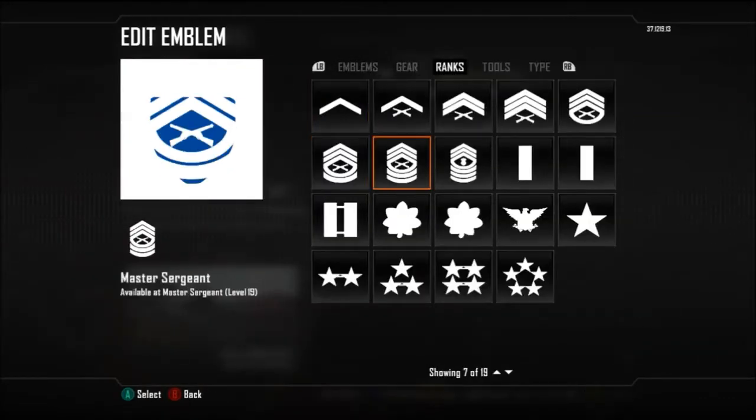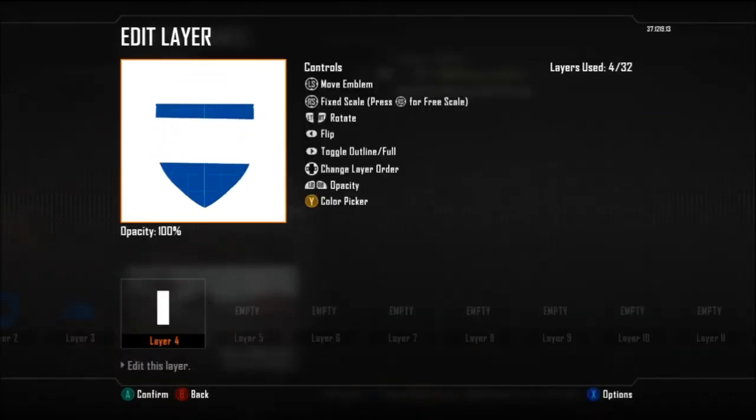Layer number 2 is going to be a bomb protector. You get this through demolition, so if you don't play that much demolition I'd highly recommend it as it's really useful for a lot of football emblems, a lot of crests, and a lot of badges - so by all means go and unlock that.